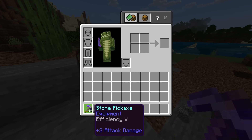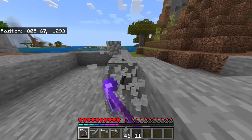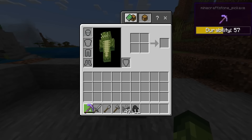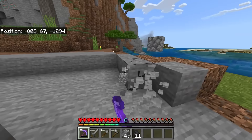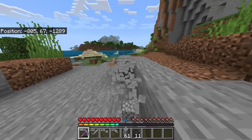So red durability at 66 and you can see the color is still green. I've also put Efficiency on this to show you — let's get this under halfway. We're getting this quite far down and you'll start to see that the colors start to change.